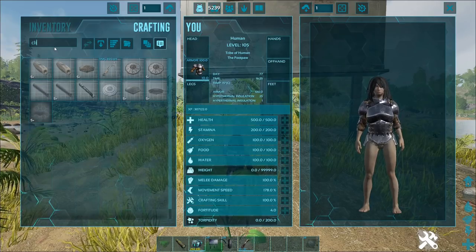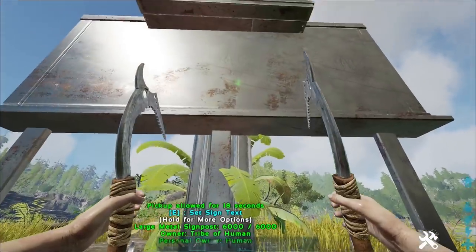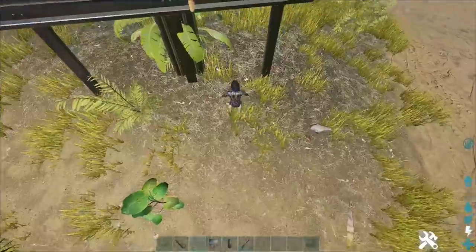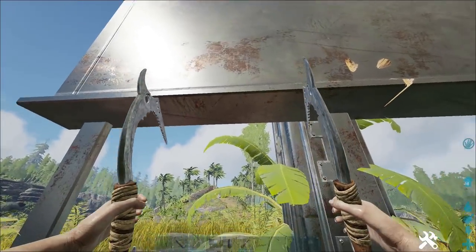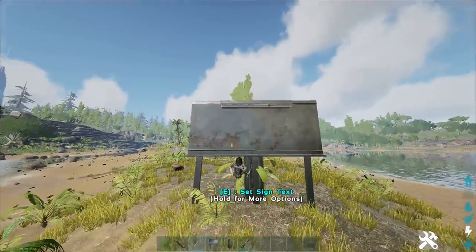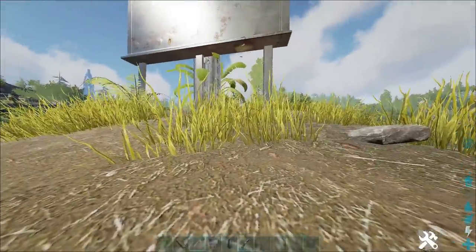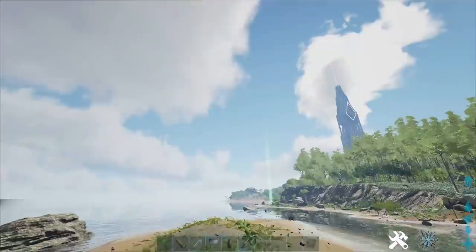Now you just need a climbing pick. Put the climbing pick in your hotbar and start climbing. Here is what you don't want to do — you don't want to be in front of the billboard. This is probably how this got past testing. If you climb normally, you just get kicked out to the top. You have to go directly under the billboard and then look up, and that will kick you under the mesh. As you can see, I'm under the mesh — kind of that simple.